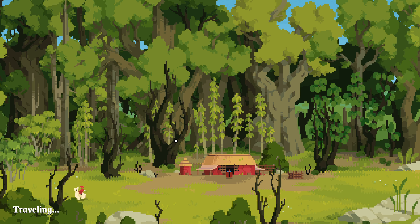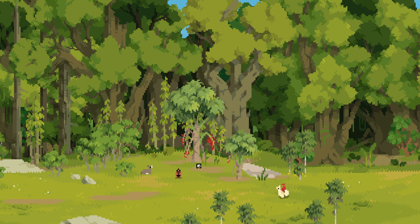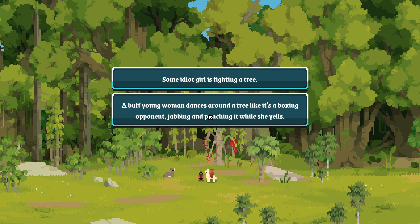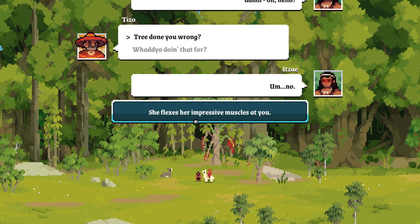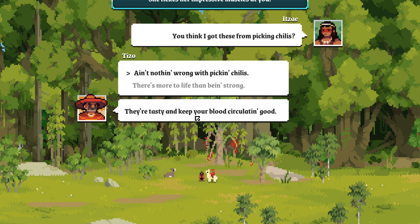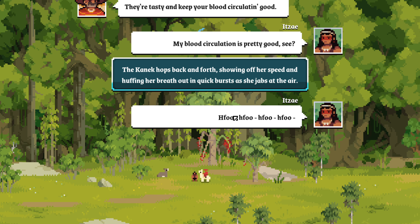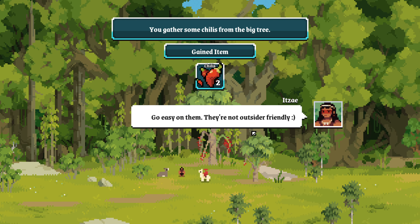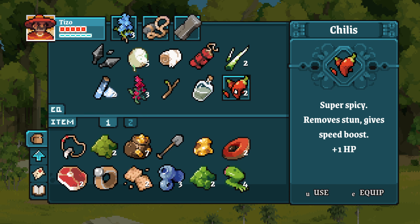Let's go check out the chili tree first. She's jabbing and punching while she yells, 'Damn fruit picking, damn water fetching, damn—' oh hello. The tree done you wrong? She flexes her impressive muscles. 'I think I got these from picking chilies.' 'Ain't nothing wrong with picking chilies — they're tasty and keep your blood circulation good.' The mechanic hops back and forth showing off her speed. We gather some chilies: super spicy, removes stun, gives speed boost, plus one HP.